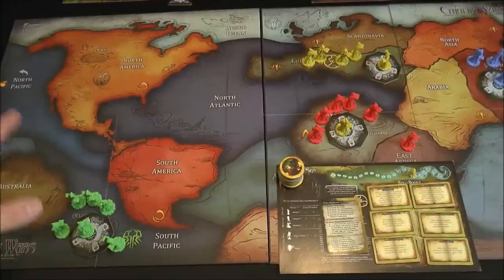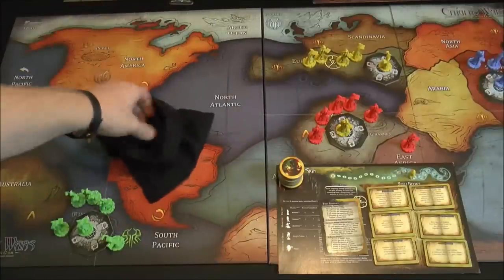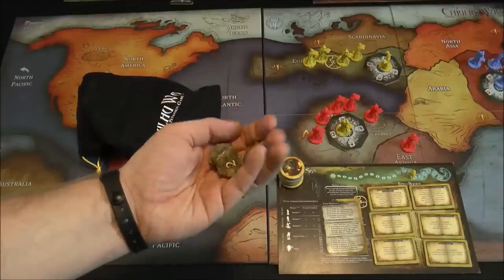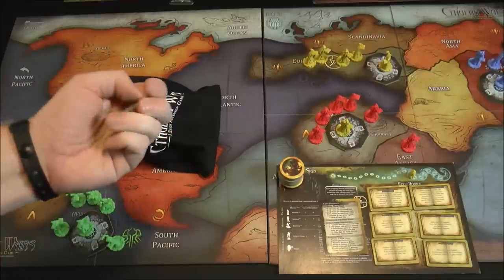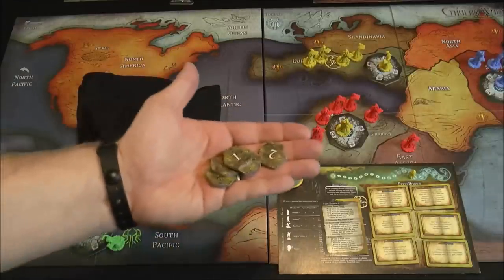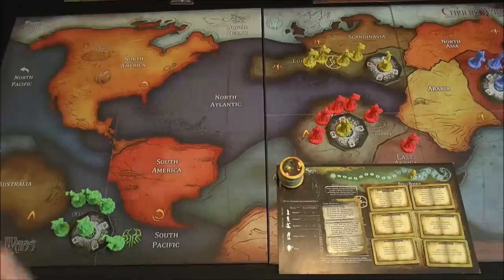During the game you have this bag with chips worth one to three points. These are kept hidden under your board. If someone wants, they can reveal them during the action phase to push past 30 points, triggering the end of the game. Everybody can also reveal these at the end of the game and add the points to their score. You can score quite a few points with these depending on your faction and how you play.